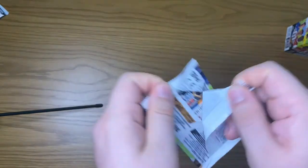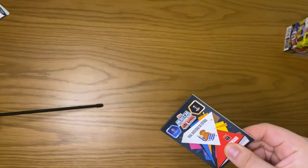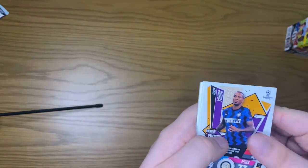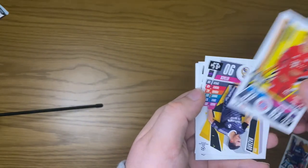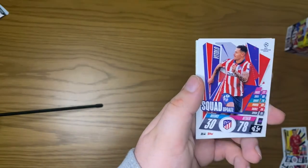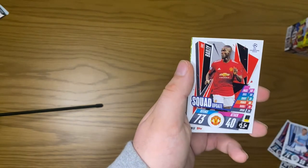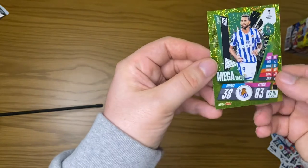Two packs left now boys. My chances of getting an autograph are very slim — let's see if we can pull one in the last two packs. We get Ashley Young position switch, Musiala Time to Shine, Eden Hazard away kit, Vitolo squad update, Zinchenko squad update, Eric Bailly squad update, and a mega value Jose.